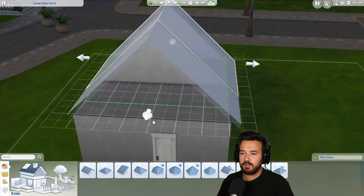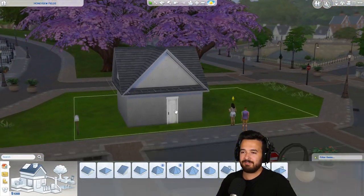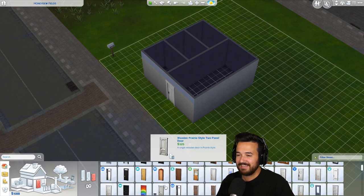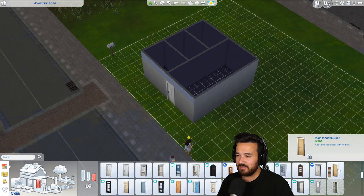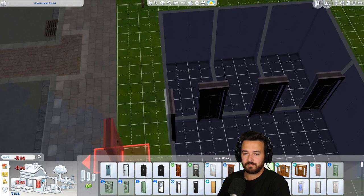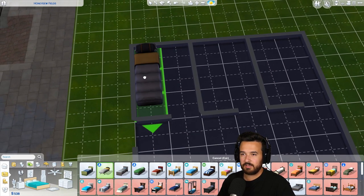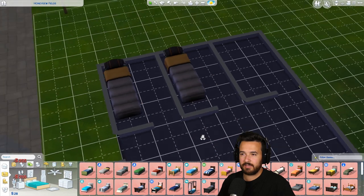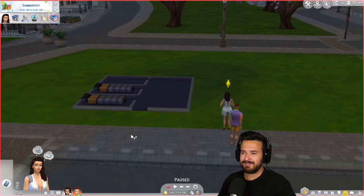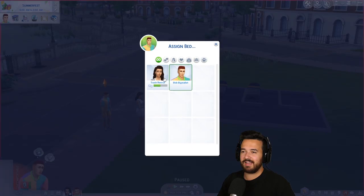This house is going to be one of a kind. We'll work on it and get money - we'll probably get Bob a proper job instead of the military. Can we afford beds? Doors are 50 bucks each, so let's get more of those. The cheapest adult bed - one and two, and that's all we can afford. We have student loans, so I hope you guys like this place. I'll assign a bed to you and this one to Bob.